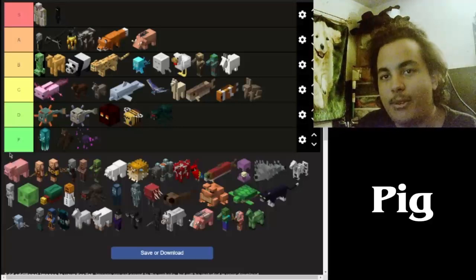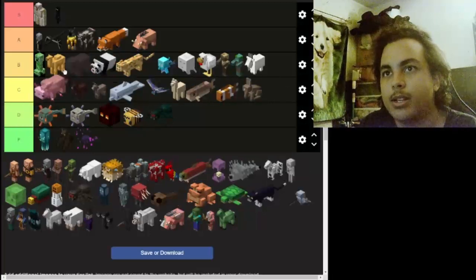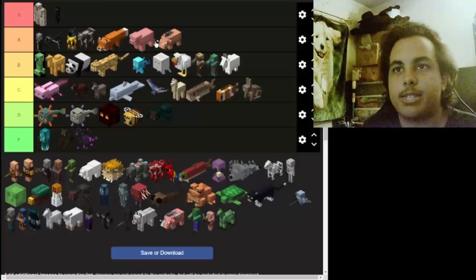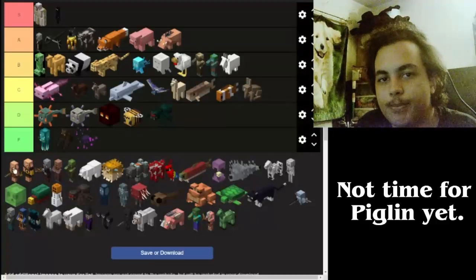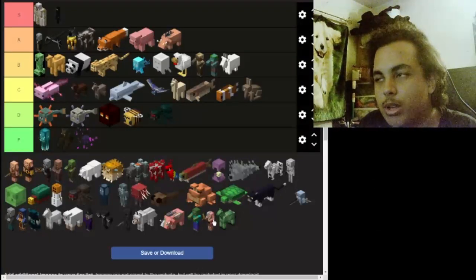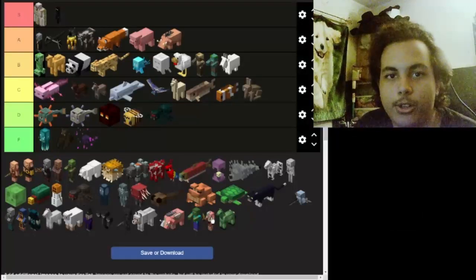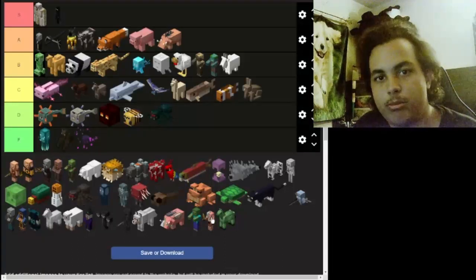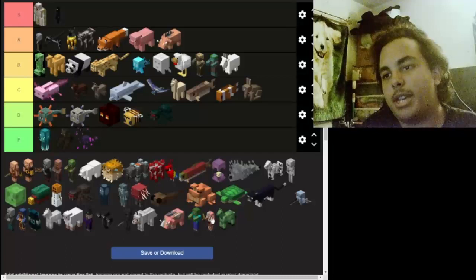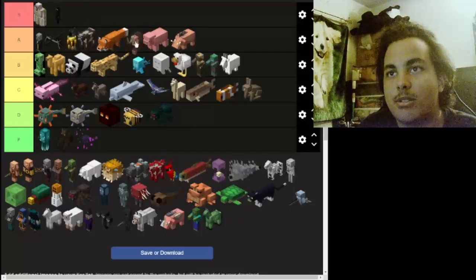Now we got the pig — with one or two pork chops they're going to be aligned with the hoglin in the same ranking, since it's the same premise: based on food and farming. Now we got to pigmen — the zombie pigmen, the very original ones. Now they're called zombie piglins. They're pretty dope — you don't want to mess with them, but if you do they'll all charge at you. They're going to be at A along with the pigs and hoglins.